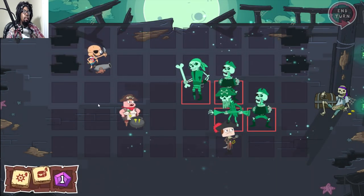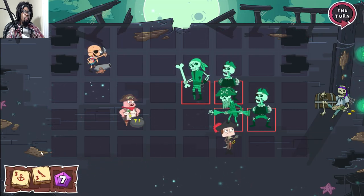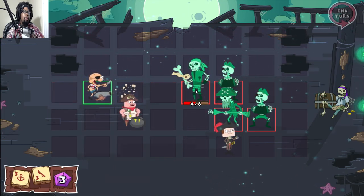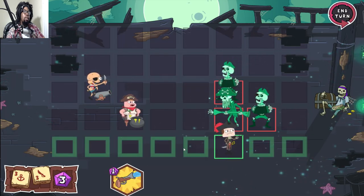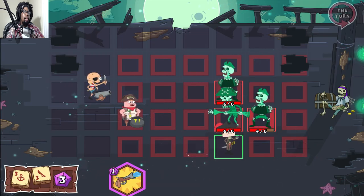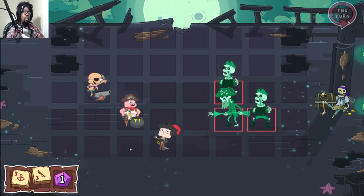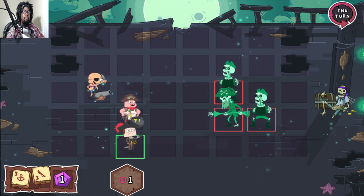Told you guys it's fine! Use attack — bam! He's done. Jeff can only move in certain directions, but he can attack this way. Can I attack this guy? He thought he could escape from me. We'll move back — I kind of like playing defensively when I play these games. End turn.